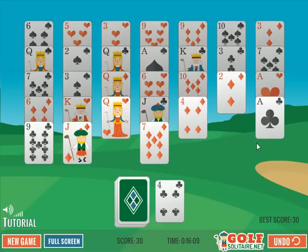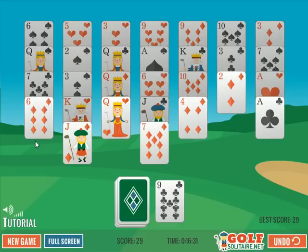Now I'm stuck because I don't see a three and I don't see a five. So what I can do is click the deck and deal a new card on top. Now I've dealt an eight on top, so I can either go nine or seven. I think I'll go with the nine, because I could potentially get a seven, six, seven pattern if the next card works out.